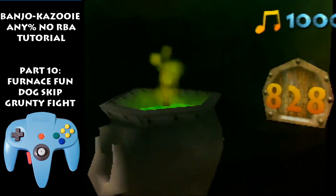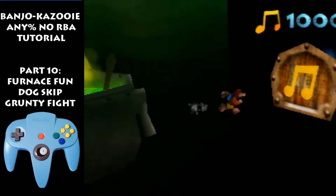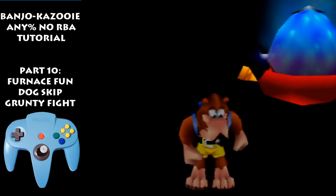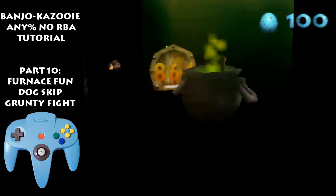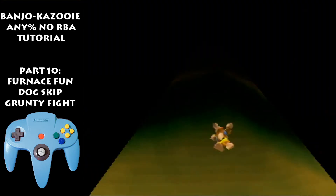Now normally you wouldn't have a thousand notes — sorry I have them. What you do is peck the very middle of the door and you'll get the eggs. Normally Grunty will be talking, telling you that you need more notes. So just jump here and then jump inside Dingpot.